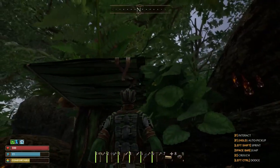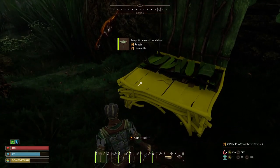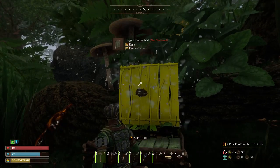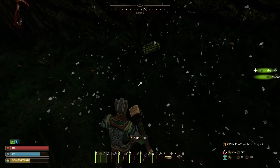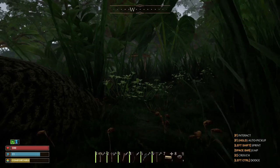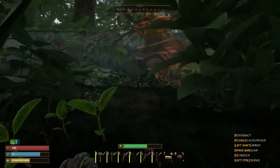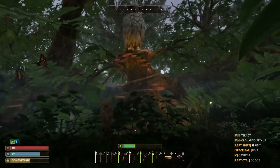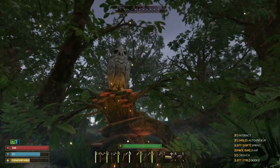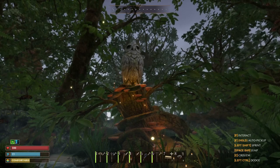Once the weather passes, pull out your hammer, highlight a structure, and hit C to demolish, then hold F to collect. C demolishes, F collects. My first base was at this little stump of a tree — not a great spot. I went up via mushrooms and put my base next to an owl, but I don't suggest that.